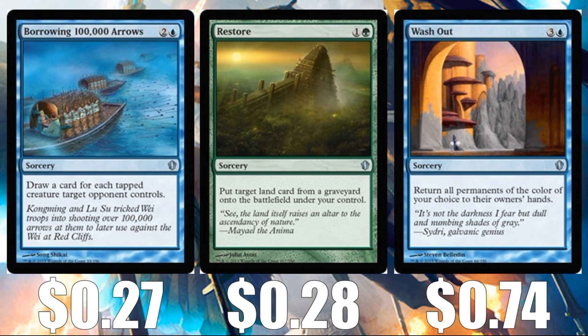The uncommon sorceries include Borrowing 100,000 Arrows at $0.27 — I love the name of that card — Restore, which is actually a unique card, at $0.28, and Washout for $0.74.